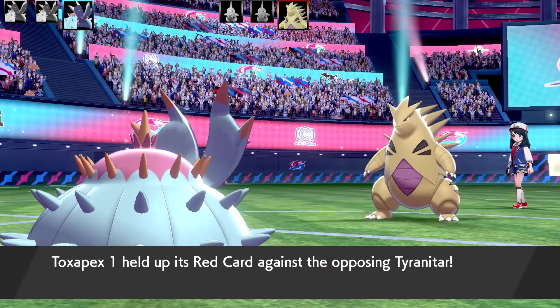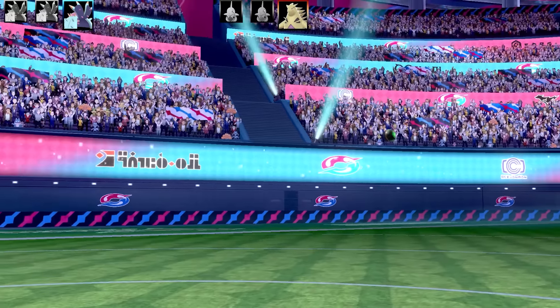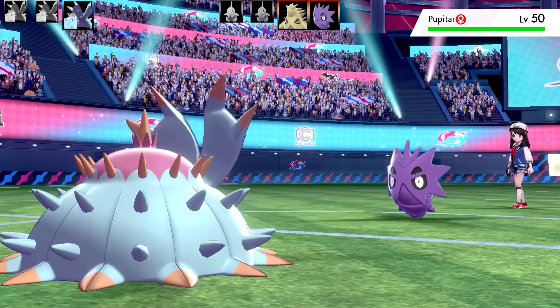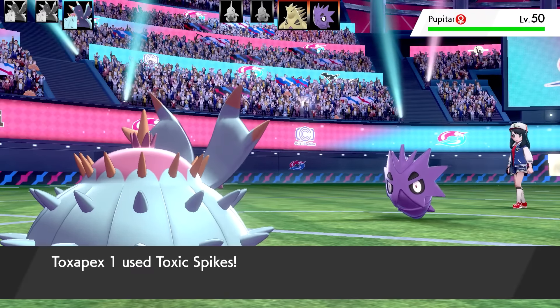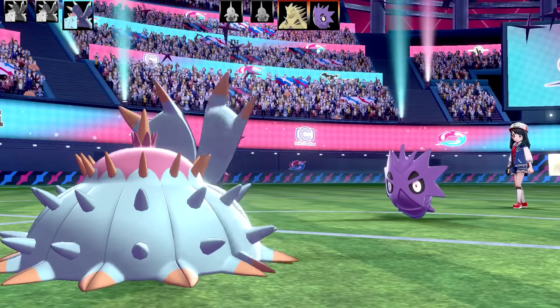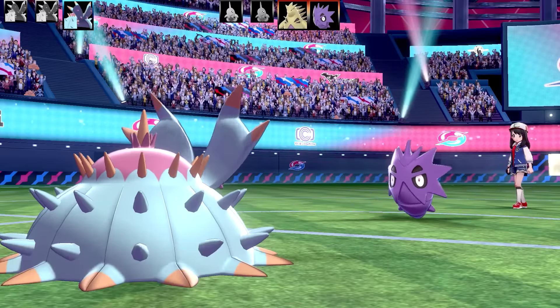That's going to swap in another Pokemon, allowing me to set up the Toxic Spikes. It's probably better at the start - you could use it against Entry Hazards, set it up, and then the Pokemon swaps out and comes back in. The next Pokemon is going to be Pupitar. The thing about Pupitar is it actually has Shed Skin ability, so if it does have that it's going to be healing up.